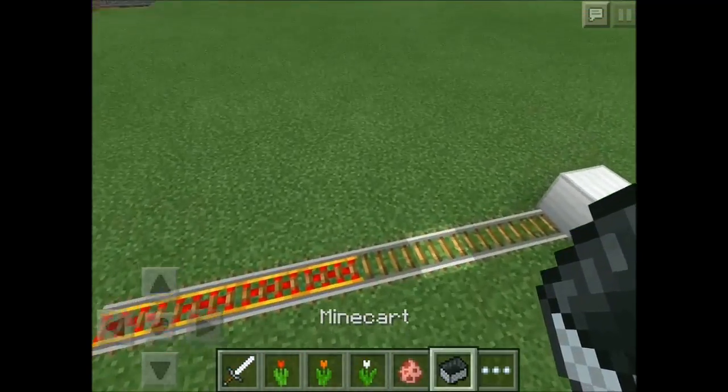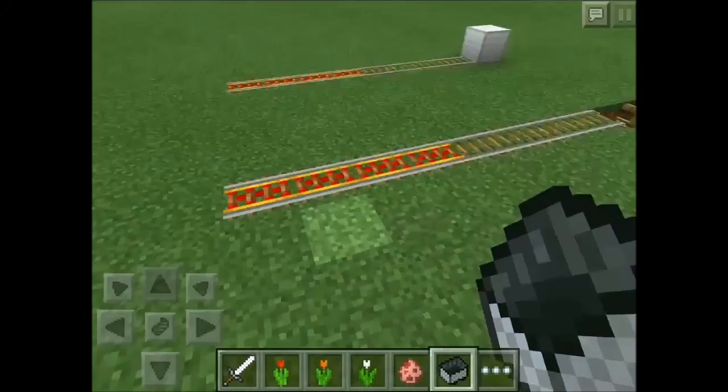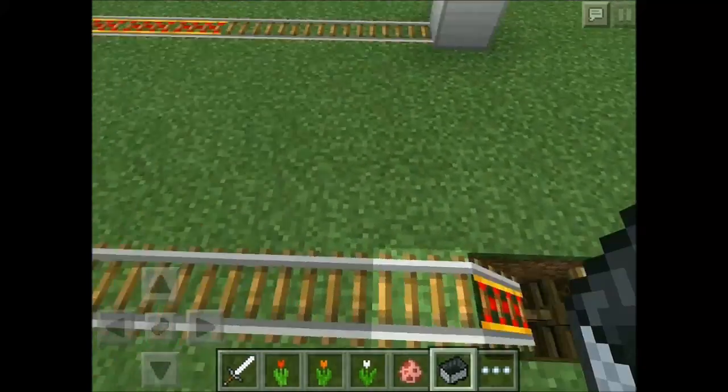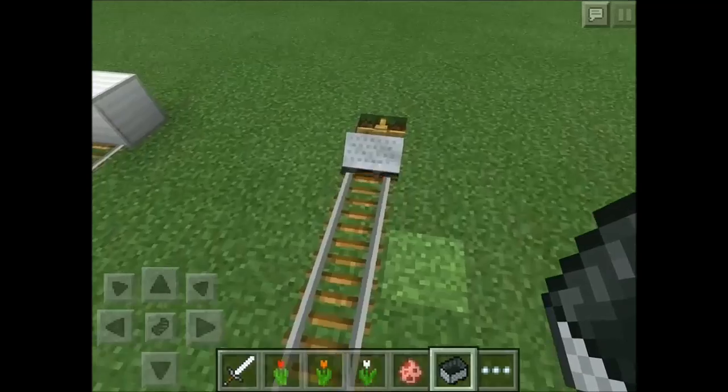Sometimes they can actually push your minecart all the way around and take it away with them. So I've invented a security minecart which basically locks your minecart into place so that mobs cannot reach it. It works with a fence — when you park your minecart, you push it into this hole over here and it gets stuck like that.